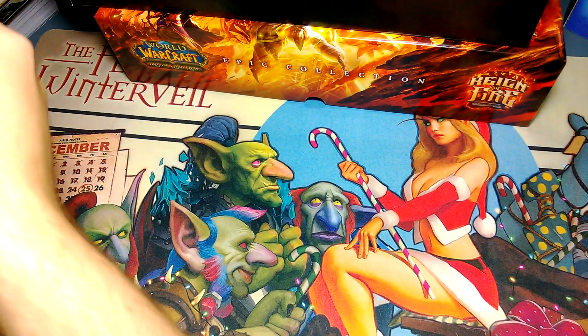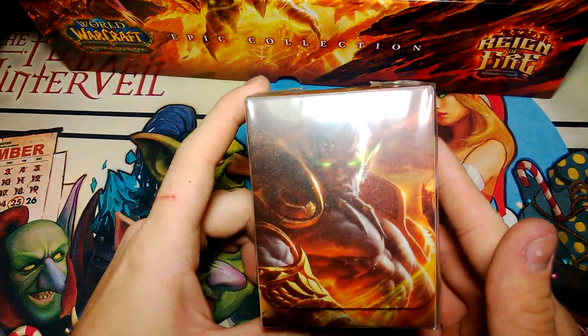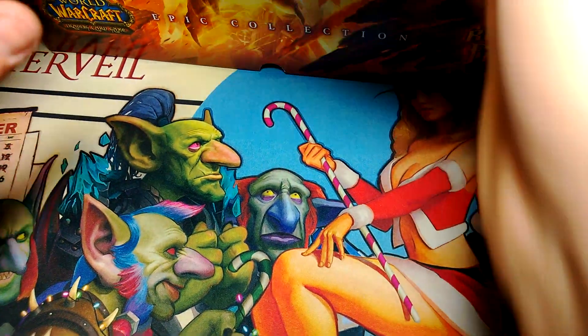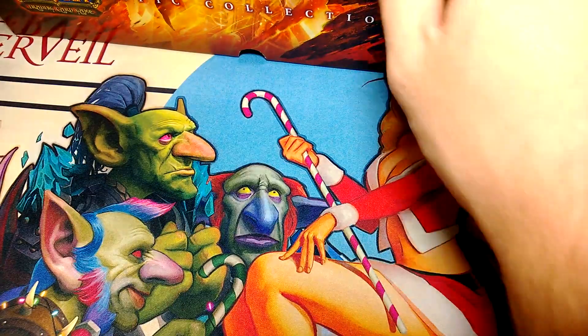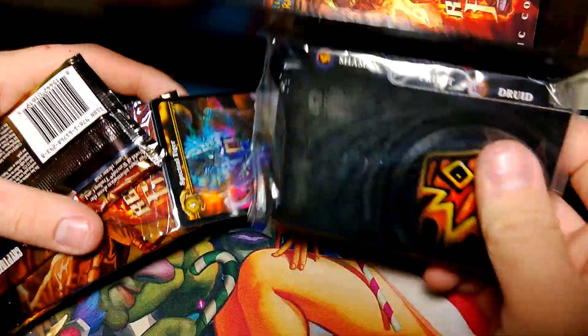I'm not too big on the whole WoW thing so I'm not sure what kind of character that is — creature, I think it starts with a D. We get the deck box, same dude, big close-up picture of them. Inside we get separators to separate classes and stuff for your cards.